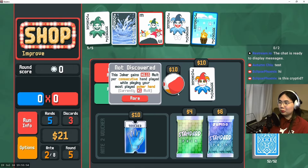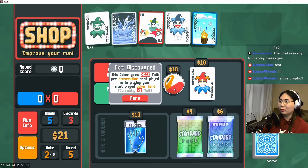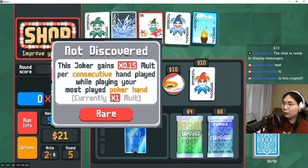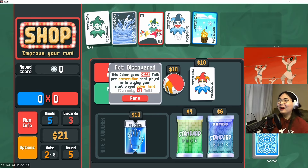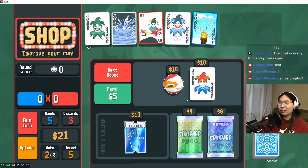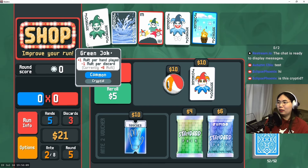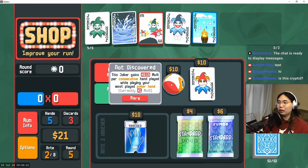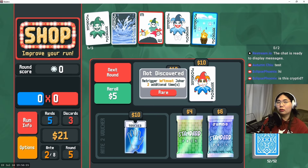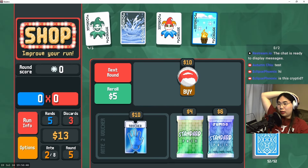Oh, this one's animated — I've never seen that before! This joker gains 0.15 molt per consecutive hand while playing your most played poker hand. I love that, that's fantastic, because it's very easy to just keep playing high card over and over again, especially since I have Green Joker. The only thing I really need is chips. Re-trigger leftmost joker two additional times — that is also really good.